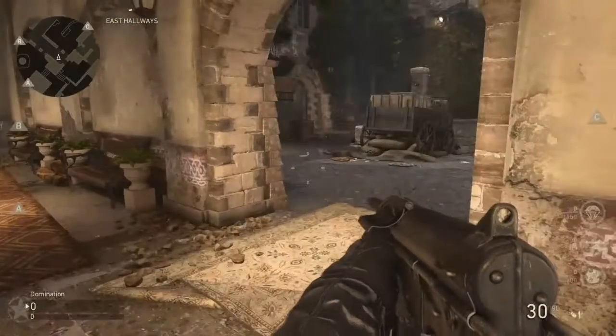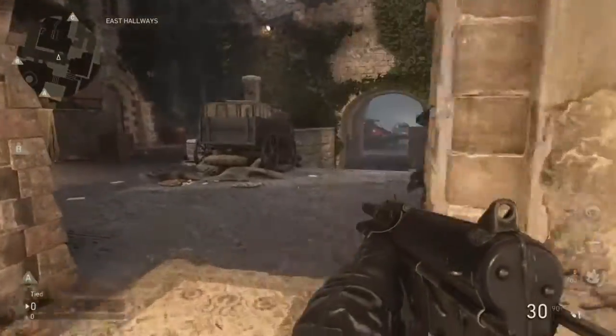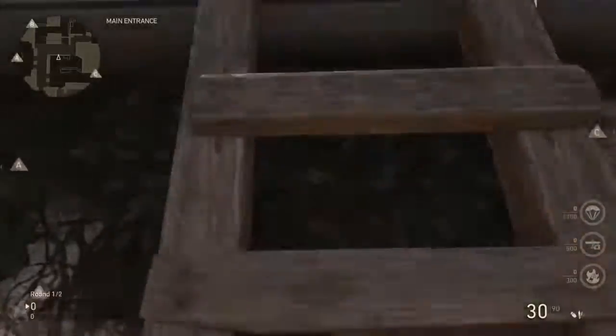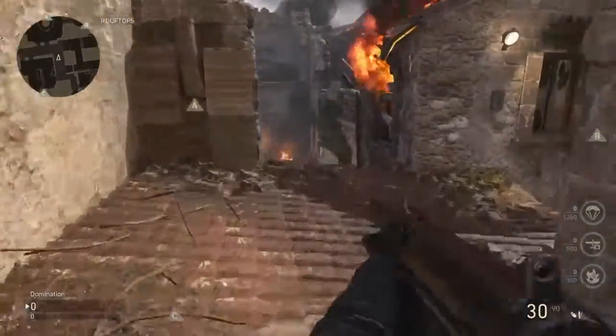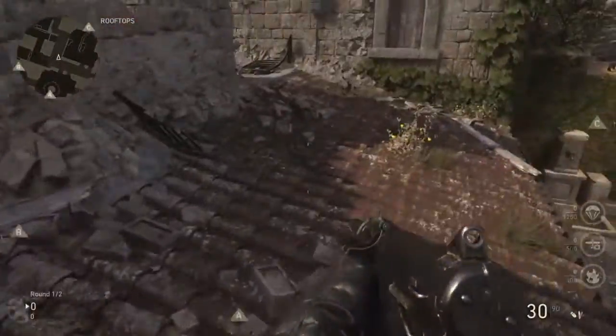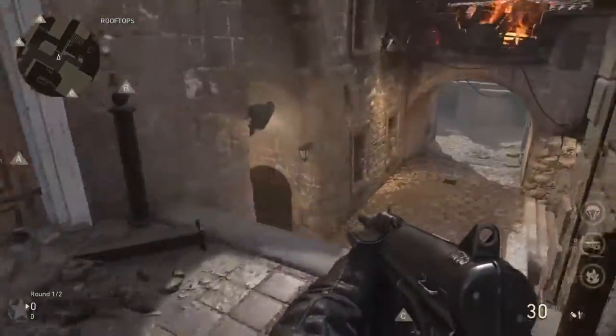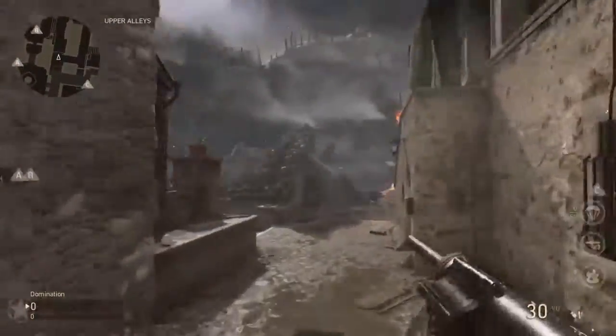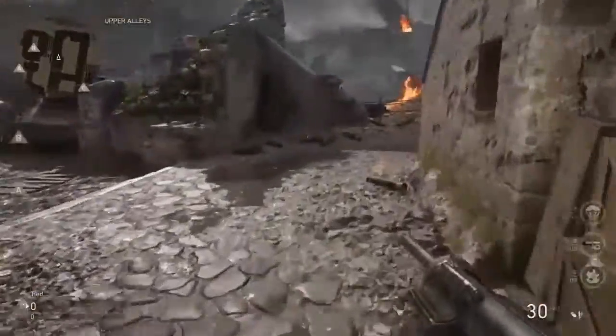That might be the end. There's something special on this map — no button. This might be a sniping spot, maybe. Take a right here to the center. That's really it; it's not really that powerful, and you just walk up to it — pretty exposed.